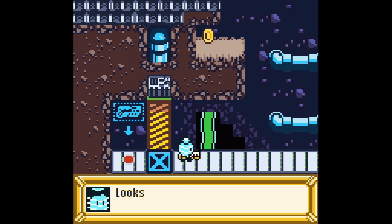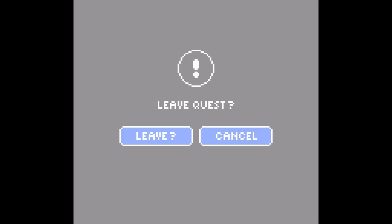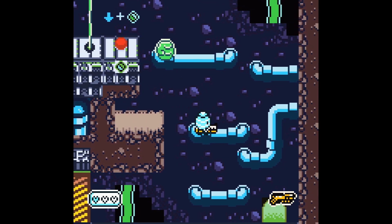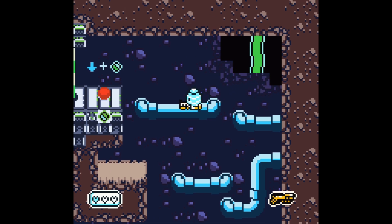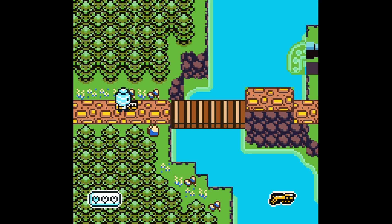Oh, what did I get? Looks like some sort of weird alien blaster. Press B to shoot the blaster. Yeah! Nice. This is so cool — it's just so retro. The pixel art is top-notch, I think. Ah, there's the cat.